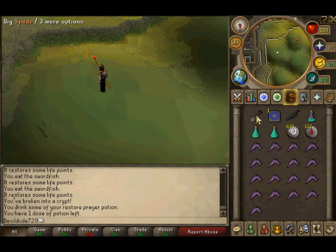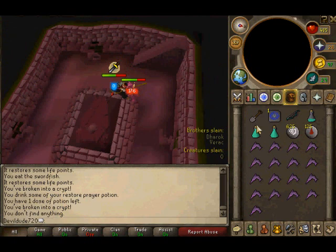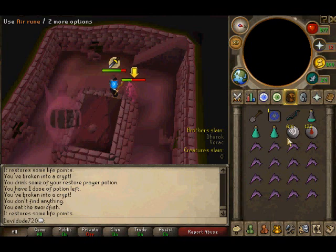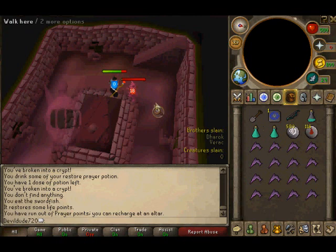Now let's go to Guthan. Let's not die to him this time — I died to Guthan once because I forgot to click protect prayer and he totally obliterated me. I was just too oblivious that he was chipping health off me. But if you ever get your hands on any Guthan's gear from Barrows, you better thank God, because that stuff goes for so much money.